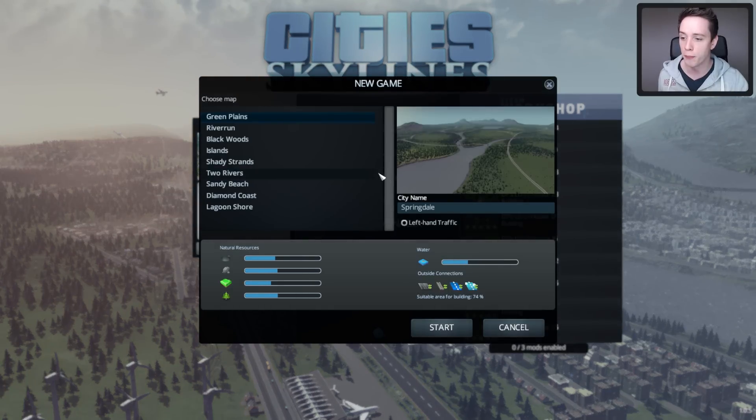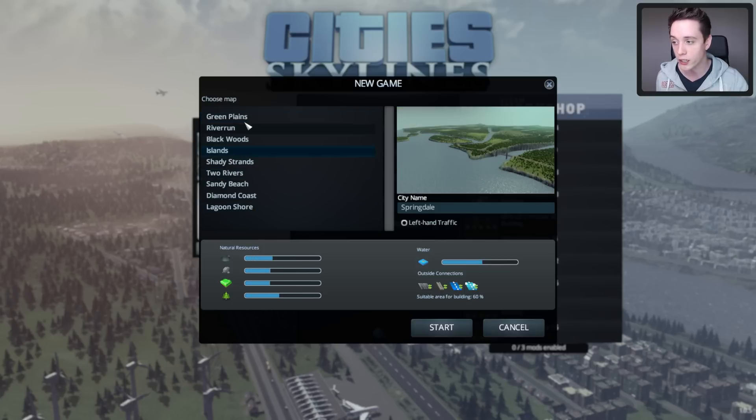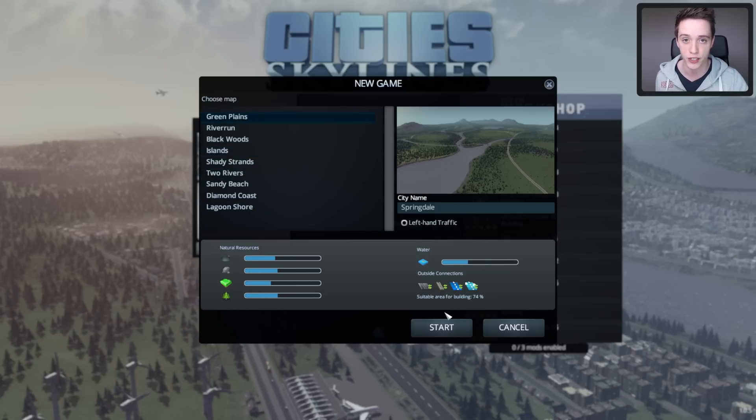The very first thing we need to do is actually jump into a new game. You may want to name your city, but I'd advise starting off on Green Plains just because it has everything you need. You can pick any map if you really want to, but I'm going to go with Green Plains for this one.